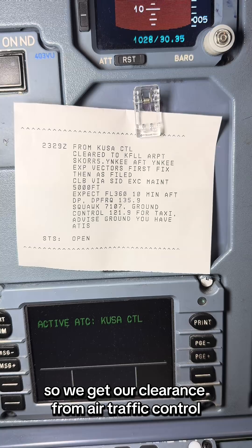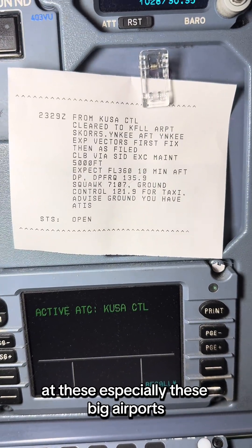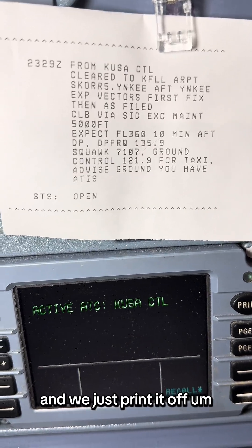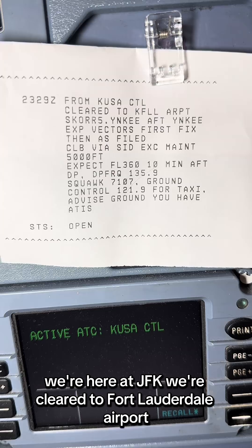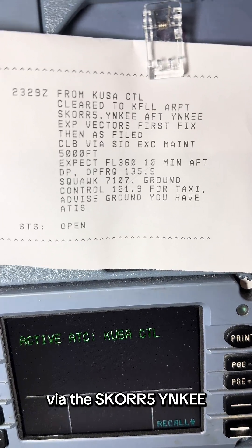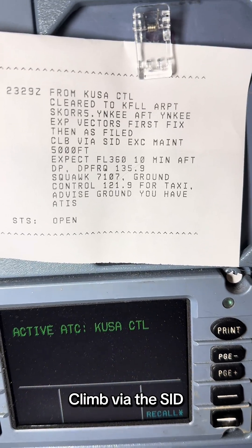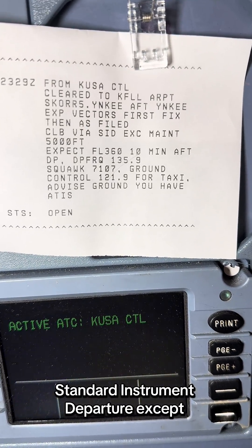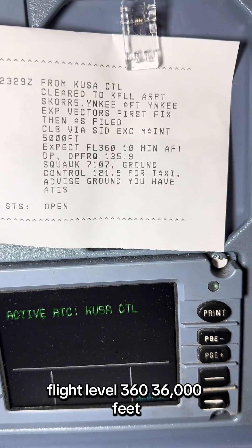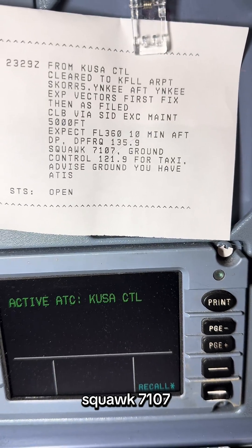We get our clearance from air traffic control — it's called clearance delivery. We do it electronically now, especially at these big airports. We put it in the system, they come back and give us this, and we just print it off. Like it says, we're here at JFK, cleared to Fort Lauderdale Airport. We're the SCORE 5 Yankee departure. After Yankee, expect vectors to the first fix, then as filed. Climb via the SID — standard instrument departure — except maintain 5,000 feet, and expect flight level 360 — 36,000 feet — 10 minutes after departure. Frequency 135.9, squawk 7107.